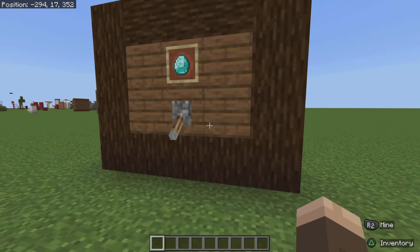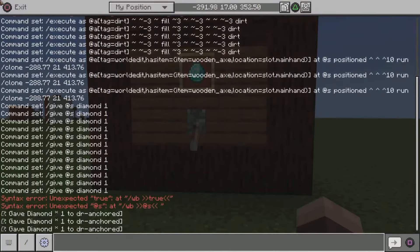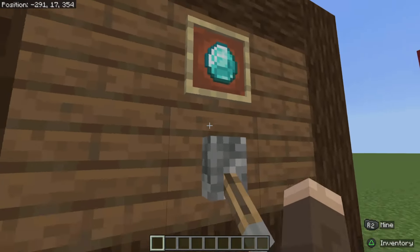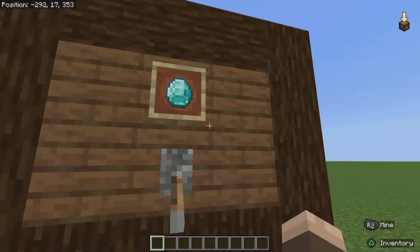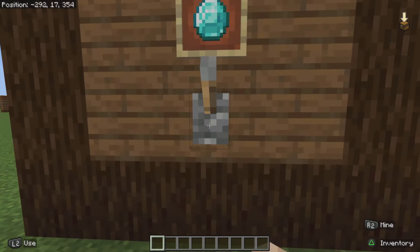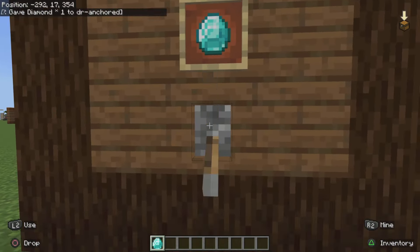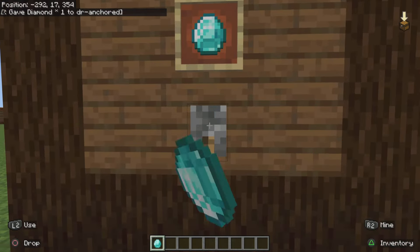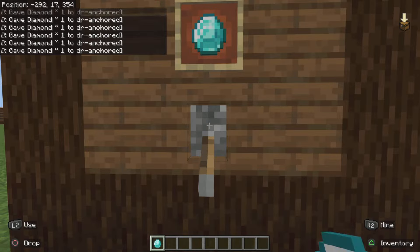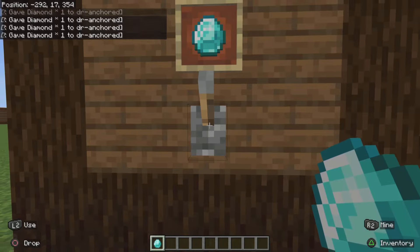All you guys need in order to do this is access to commands. If you're testing something like a shop function, or if you want to give a player something by having them press a lever, you can. And as you can see, the command block messages spam the chat — if you kept doing this it would keep spamming the chat.